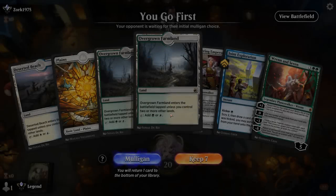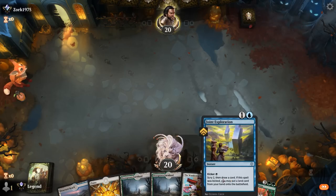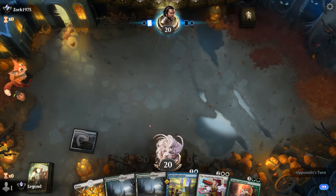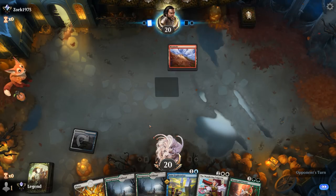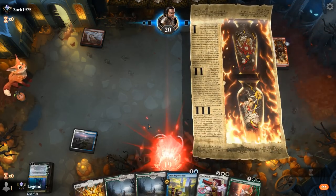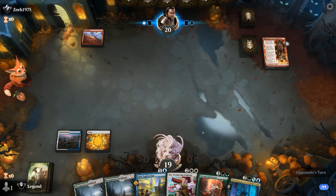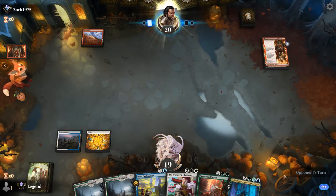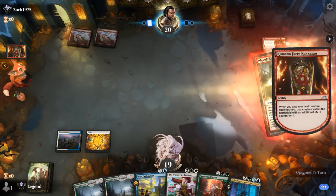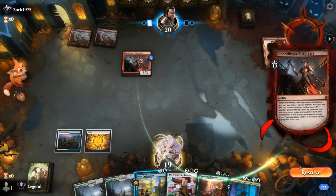This Urza Assembles the Titans Super Friends deck worked a lot better than expected. You're still disadvantaged against hyper-aggressive decks, especially with no main-deck sweepers. Depopulate could potentially address that, though it hasn't been extremely effective against mono black given their many recursive threats and multiple angles of attack.